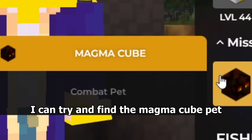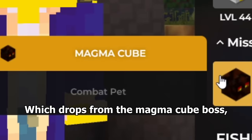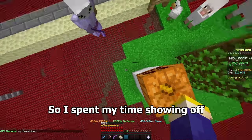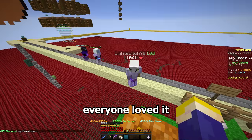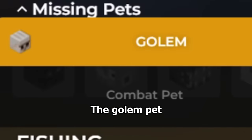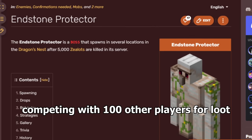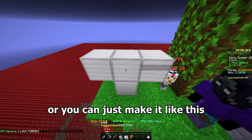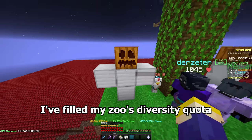Happily resurrected, I can try and find the magma cube pet, which drops from the magma cube boss — which takes two hours to spawn. So I spent my time showing off my new snowman addition to the zoo. Everyone loved it. I suppose I can get other pets while waiting for the magma boss. The golem pet — you have to defeat one of the end bosses competing with a hundred other players for loot and a one in one thousand chance for the pet. Or you can just make it like this. I've filled my zoo's diversity quota.